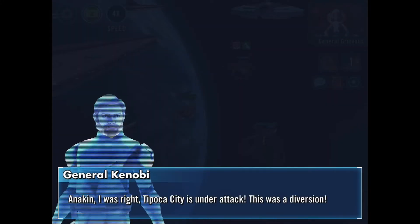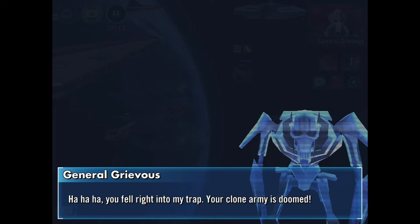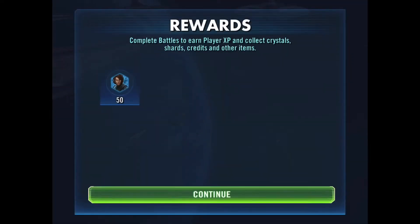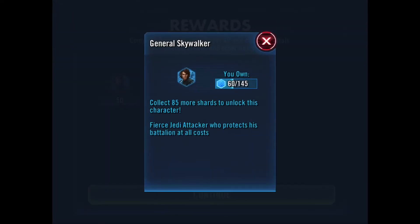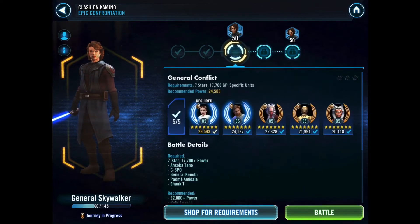We didn't have to destroy Grievous's ship, just delay it — and we pulled it off! Tier one completed. 50 shards in the bag for General Anakin Skywalker. I've also got the 10 shards they gave out a couple of Christmases ago. I have my Jedi Knight Anakin at Relic 7 which definitely helped — I don't know that I could have done it with such a weak squad otherwise. Moving on to Tier 2.